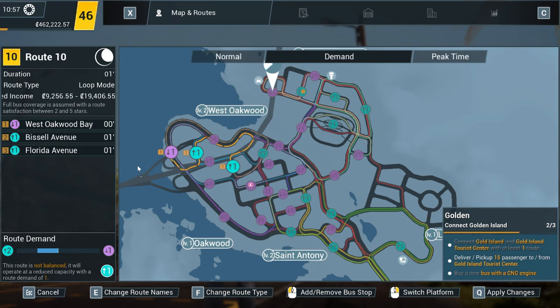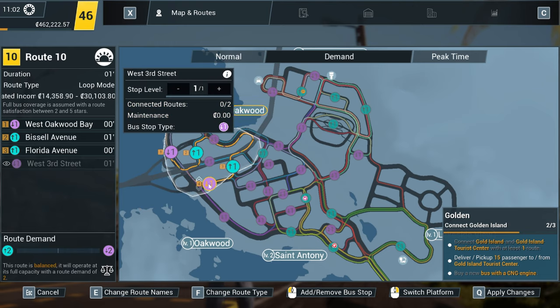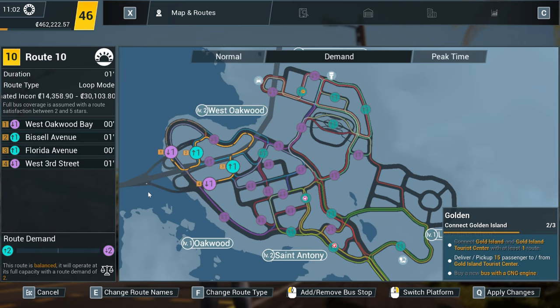At the moment it's unbalanced, but we knew that was going to happen anyway. We're going to end this short four-stop route by trying to balance it fully, so we're going to choose a drop-off point — West Third Street — and that makes this a fully balanced route, as you can see from the route demand meter and the fact that the game is telling us the route is balanced. That's a perfect mix of picking people up and dropping people off to keep your bus constantly busy and with enough space for all passengers.